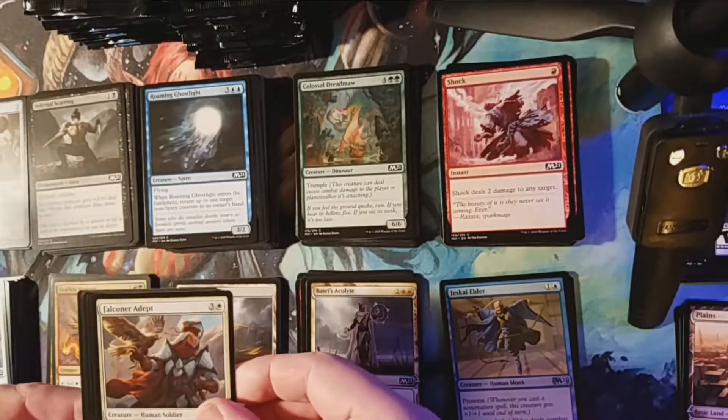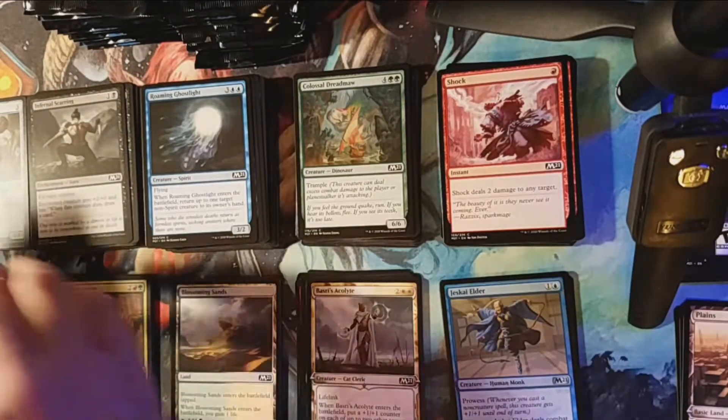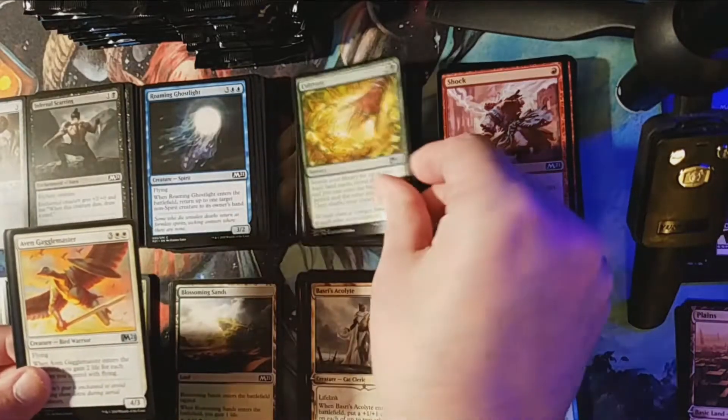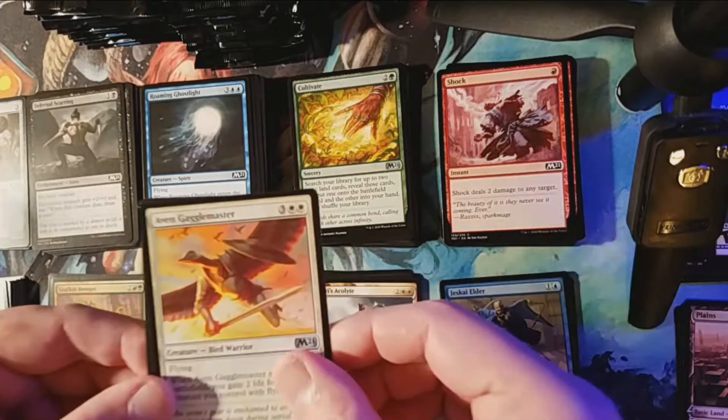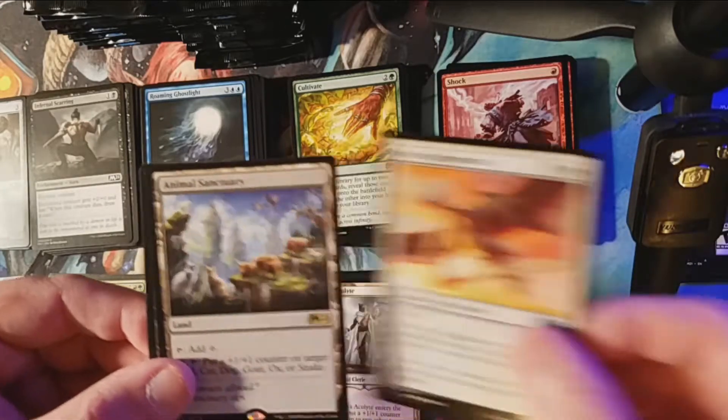Falconeer Adept is our first uncommon, Cultivate - love Cultivate - and the Avon Gaggle Master. Our rare is Animal Sanctuary.